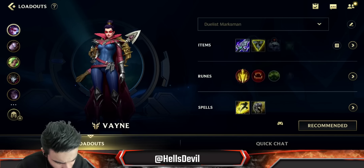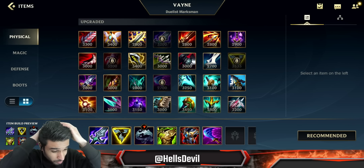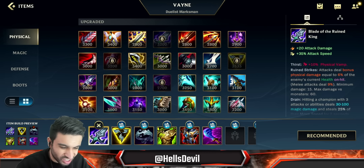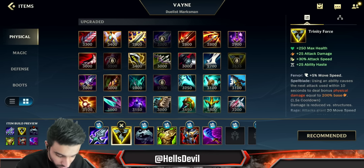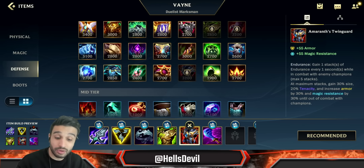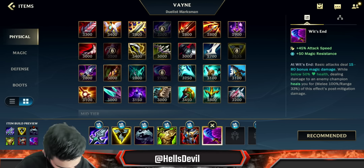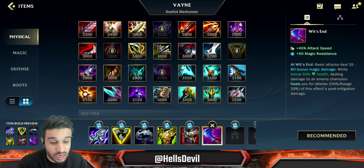For summoner spells, go Flash and Exhaust. Now there is another build I want to talk about — a crazy build I've only played a few times. You're going to do a little bit less damage, but it makes you incredibly hard to kill. You go Blade of the Ruined King, Trinity Force, Warmog's Armor — and it will proc because Trinity Force gives you 250 health — then Thornmail for armor.